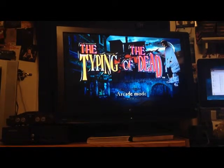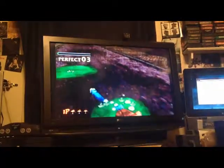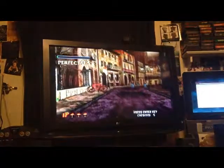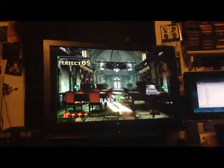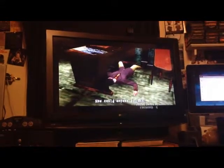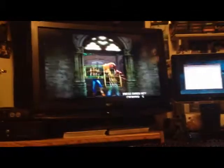We'll do arcade mode. This is some pretty brutal learning. Alright, here we go. HR. D2. CC. G8. Oh my god, this just proves I'm a terrible typist. DP. DM. It gets a lot more complicated than just letters, though. We'll get full-blown words here in a second, like right here — elite.